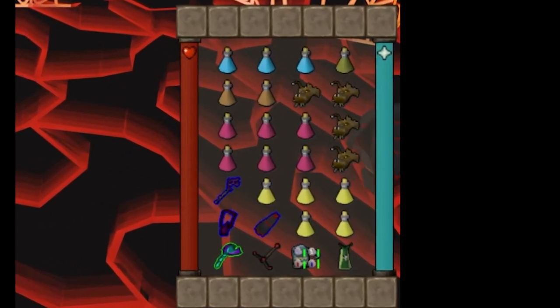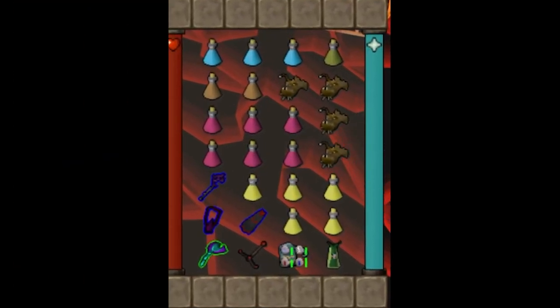For inventory, I bring three ranging potions, three stamina potions, four anglerfish, six restores, and five brews. I also bring a mage switch consisting of the ancient scepter, occult amulet, and mage arena 2 cape. I bring six restores because once you cross into the freezing river into the Zamorak encampment your prayer will be drained, so you want a little extra in terms of prayer restoration.